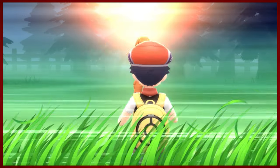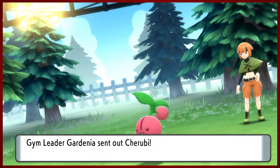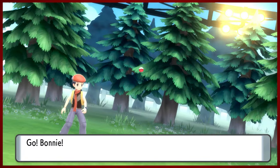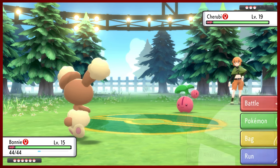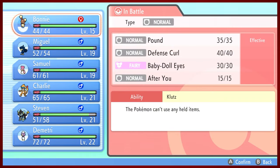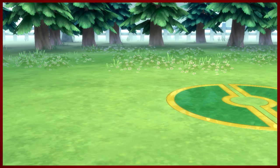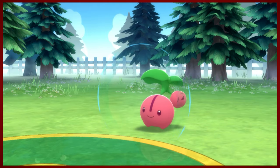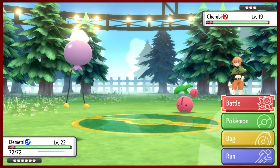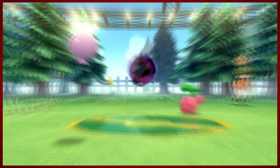Here we go - Gym battle number two! I just love the gym theme in this game. She has a nice smock. I don't really think Bonnie has anything worth doing - I haven't heard of literally any of those moves. So instead, let's go ahead and get Dimitri out here. Dimitri doesn't really need the experience, but I think it'd be interesting to see what he's capable of. Cherubi starts off with Safeguard, which basically prevents it from having to deal with any sort of status effects like sleep, paralysis, or poison.